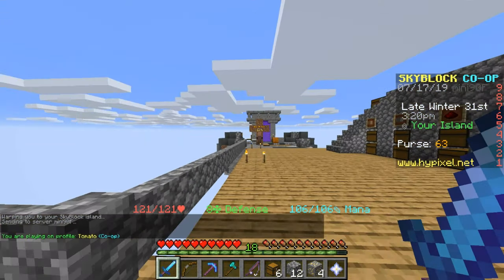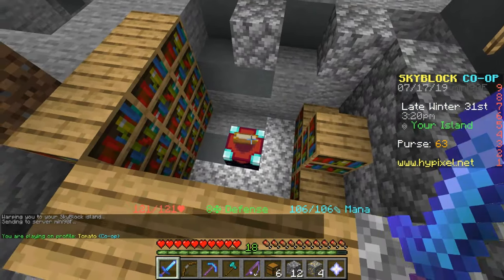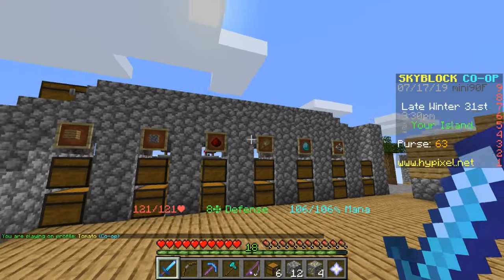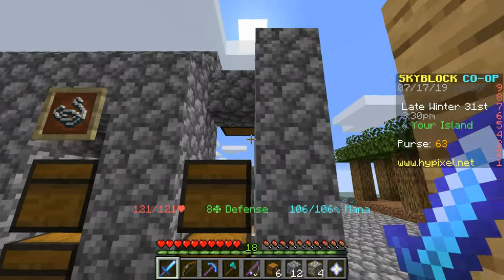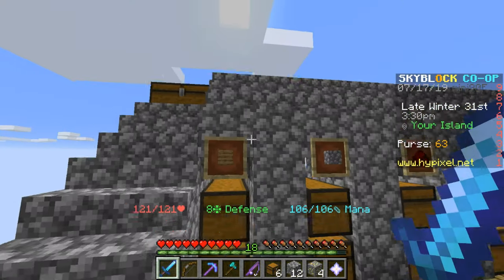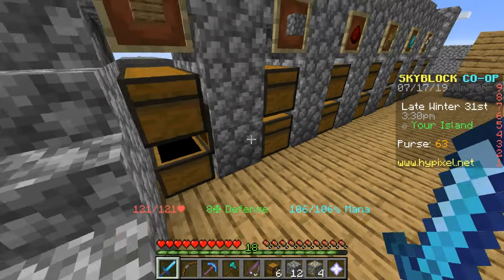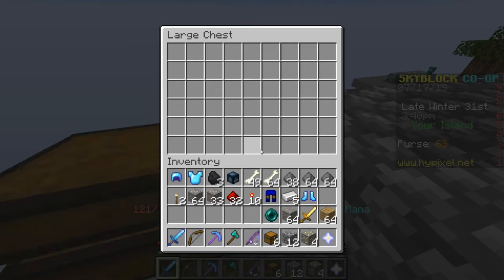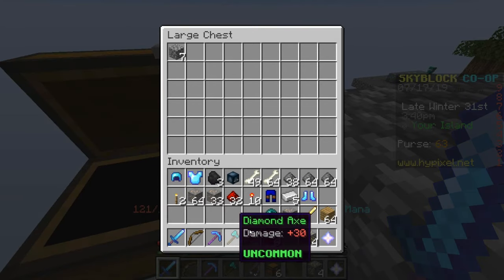Right here we have our enchanting table with our books and stuff. It's kind of not neat — I personally built this after watching a guide, it's really useful. My friend took like all the stone out, but we just put that in and it'll go through. It's really cool actually.